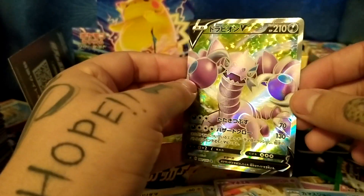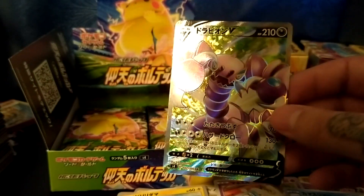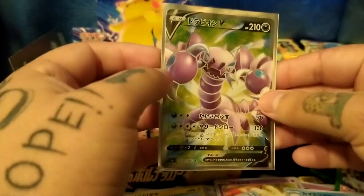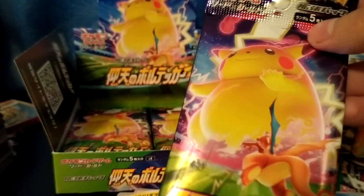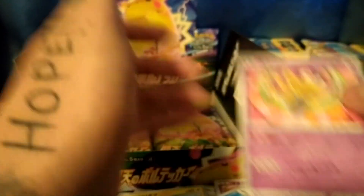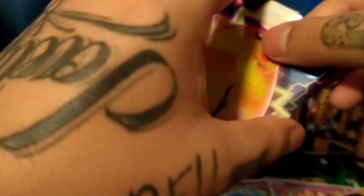Oh, there we go — oh, I'll take it. Come on! I know there's Japanese collectors out there that like the foreign cards. I mean these are actually the original cards if you think about it, because they come out first before the U.S. version. Bird — Candy, candy, candy monster.